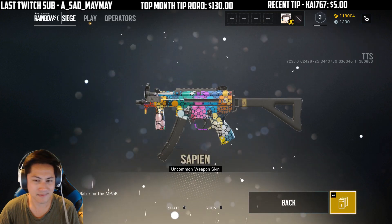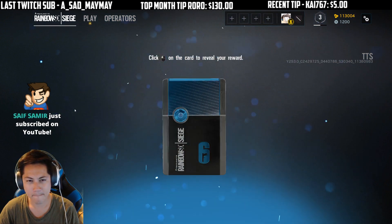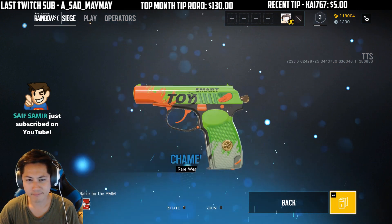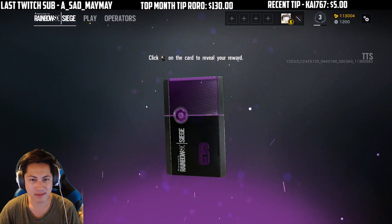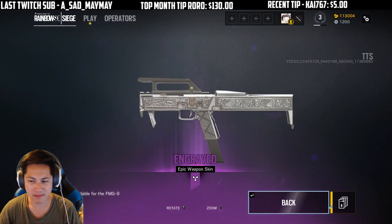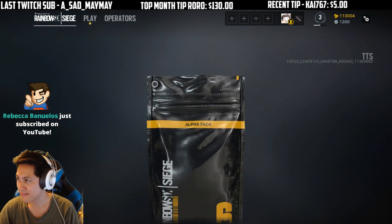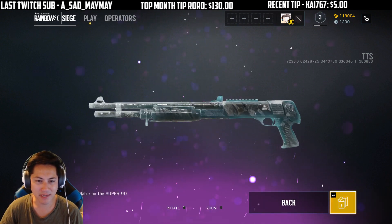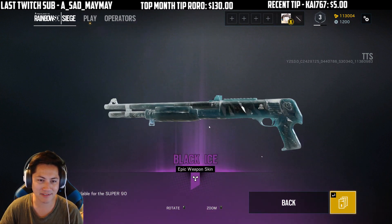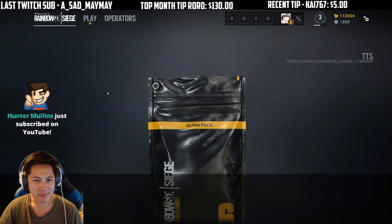Ella looks sweet. White Toy. Engraved. We got 31. Don't forget to hit the subscribe button, guys — the like, the bell, your name will go above my head. We got the Black Ice right here, guys — Black Ice shotgun skin for the Super 90.